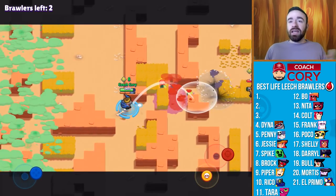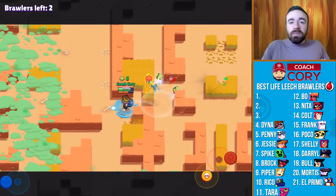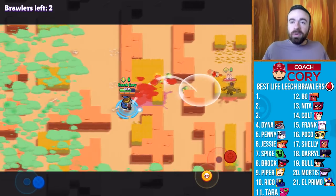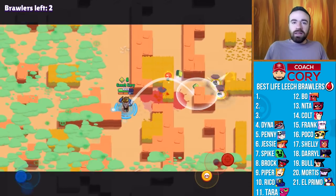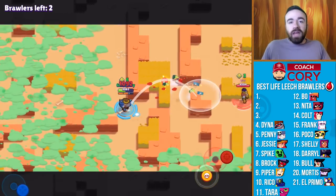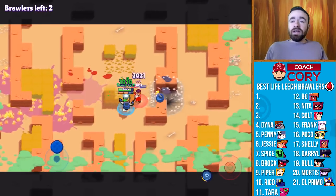At 4 it's going to be Dynamike. The ability to throw over walls is so, so important in Life Leech because you can get damage without them being able to hit you. All of a sudden you're hitting them, healing up, and they're getting way lower in health — they can't heal and they can't touch you. Unless they have a super or can also throw over walls, there's nothing they can do. Dynamike is definitely really strong in Life Leech.